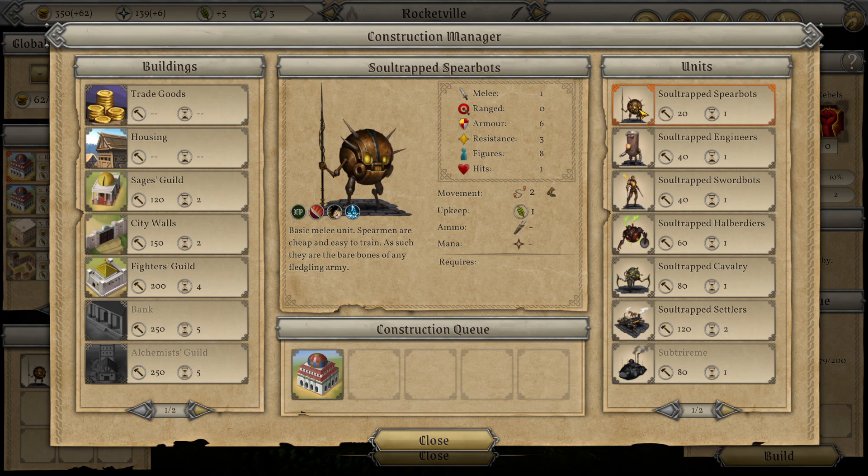They could have put goblins in Arcanus - that's where orcs are, on this plane. But it's no big deal, it's just a game. The Soul Trapped have a nice armor bonus - plus four armor. That makes their spearmen probably the toughest spear units in the game. These are just regular Arcanus units but the plus four armor makes them really tough.